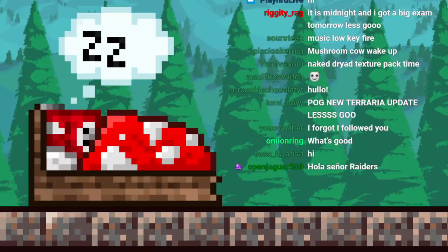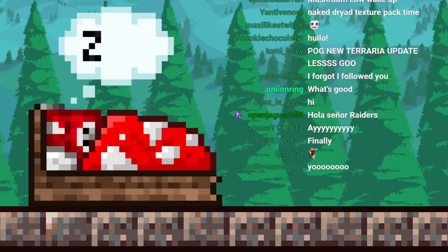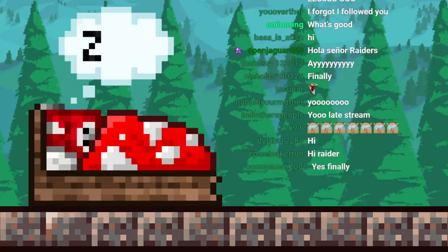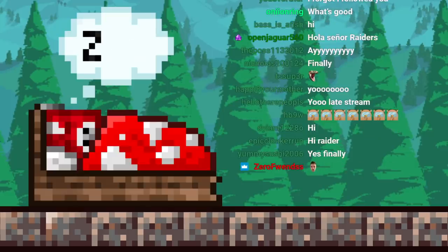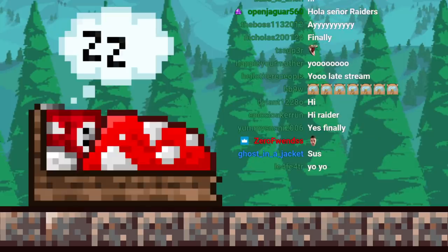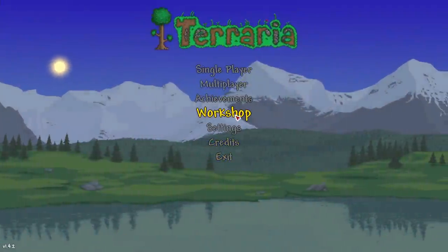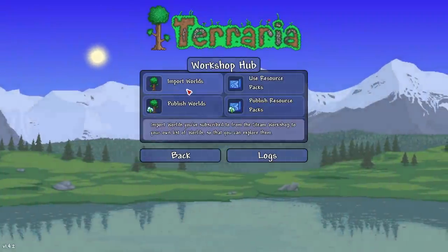We're gonna check out the 1.4.2 update. I thought they were gonna do some bug fixes, little tiny things on top of the workshop stuff. Read Logic said hell no - it's just the workshop, that's it. All right, so I just click workshop - oh, import worlds.